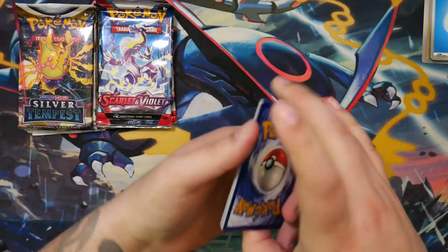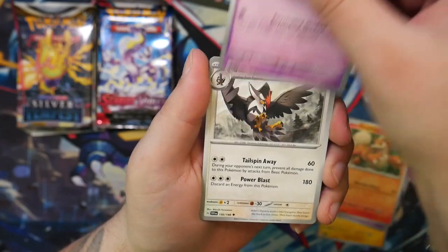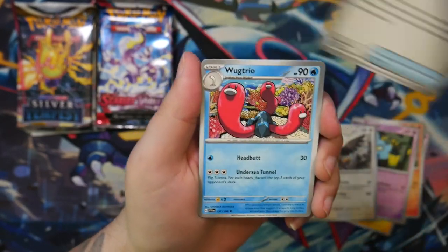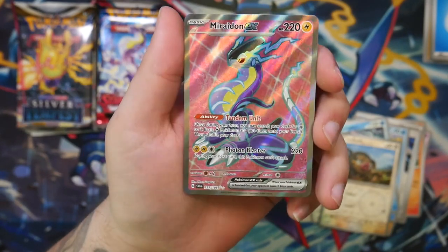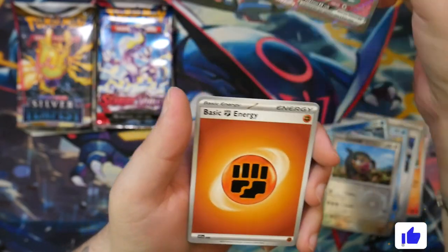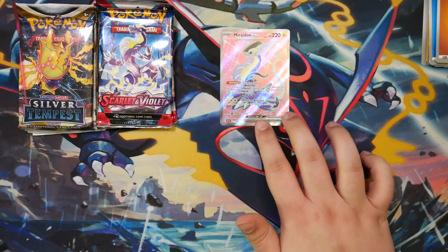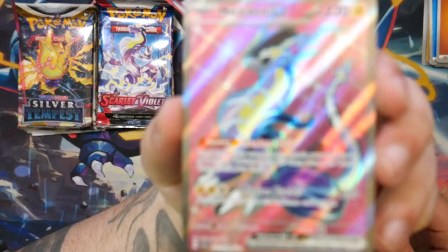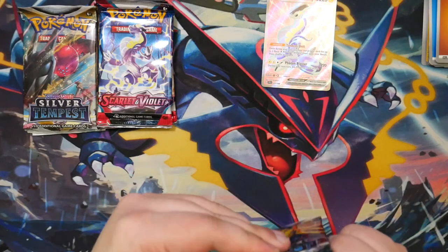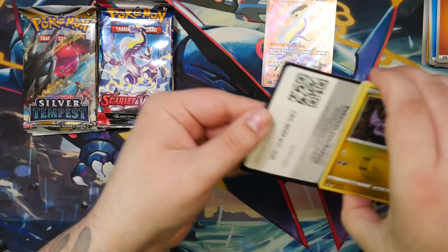There is the code card. Let's see — a Tuxedo, a Ralts, a Rowlet. Paldea Evolved is next week and it's already the second expansion — that went by quick. Okay — Miraidon full art! First I pull the golden one and now I pull the full art. That is so cool. So far Scarlet and Violet is in the lead. Let me show this close up — this Miraidon looks really nice.